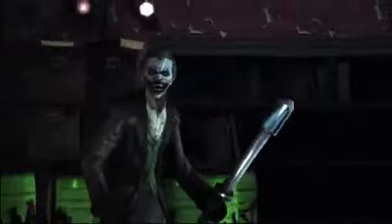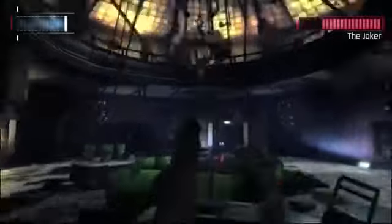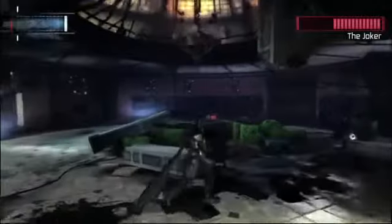Number 6, The Joker. Joker barricaded himself in the warden's office, waiting on Batman for a little game of cat and mouse. Joker can outrun Batman, so the only way to catch him is to shortcut the room with the line launcher. When Joker activates his stun stick during the battle, Batman can't attack him without getting shot, so you'll need to find a way to short it out.